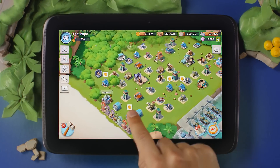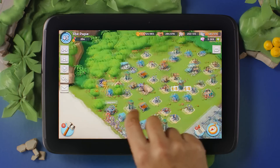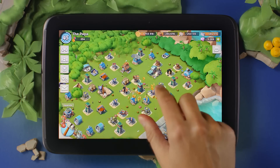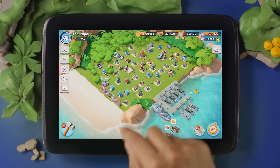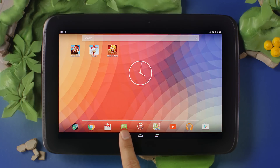To ensure that your base is protected from lost progress on your Android, you'll need your own device, your base, and your own Google account to use in Google Play Games. Google Play Games is a versatile Android program that allows you to save game progress while letting you share your achievements and experiences with friends who also play games.